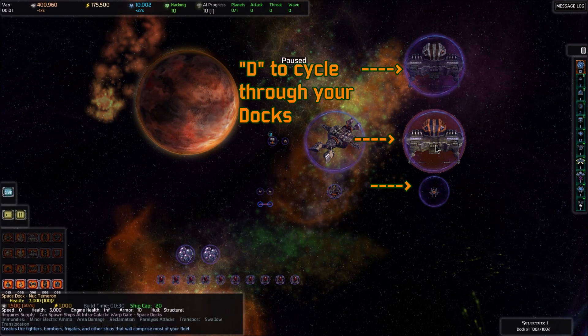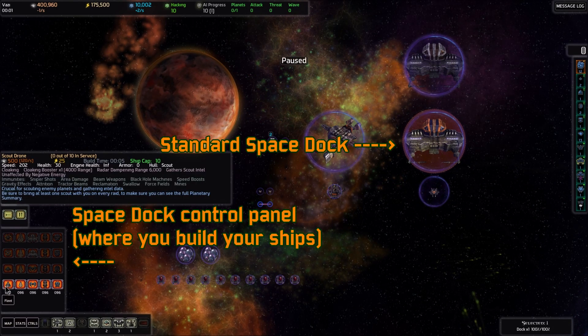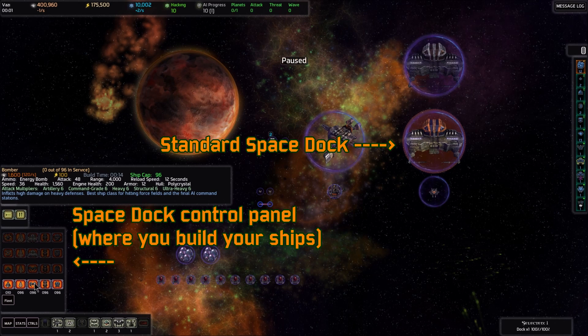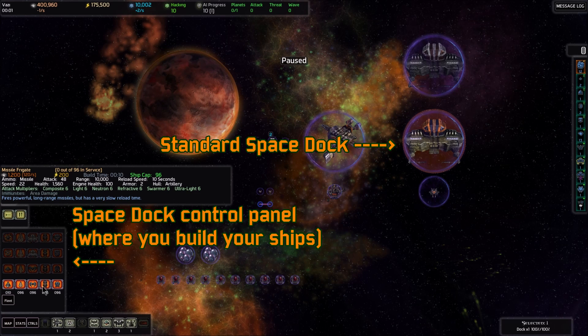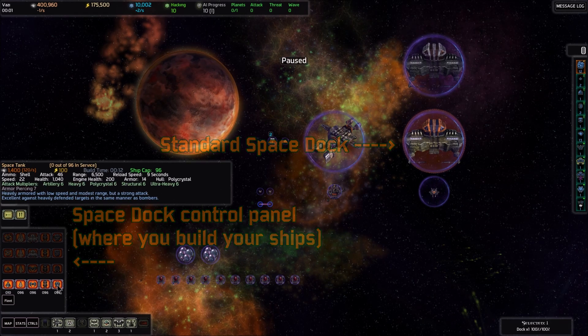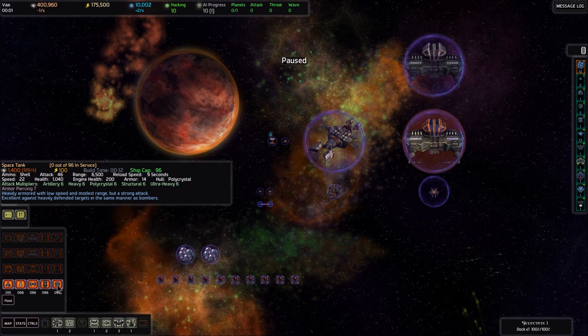The most important one is the space dock. In it you can always build scout drones, standard fighters, bombers, and missile frigates — these are your four starting ships. In our first video we chose space tank as our additional ship, so here it is as our fifth option.